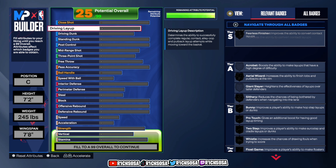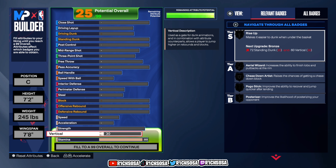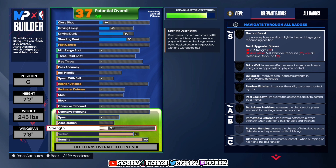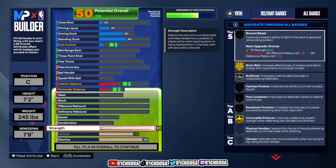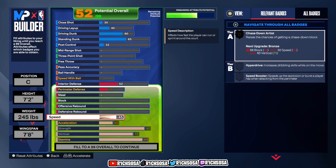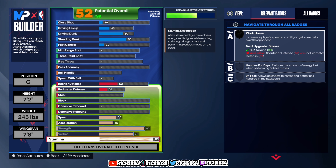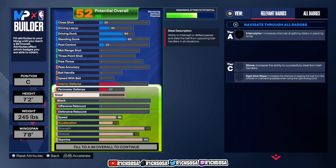The first area I want to dive into is our physicals. For stamina, put this up to an 89. For vertical, go with a 75. For strength, put this all the way up to a 92. For acceleration, go with a 45, and for speed, put this up to a 50. Remember, you get a plus four from your gate raid facility workouts, so with that included you'll have 54 speed, 49 acceleration, 96 strength, 79 vertical, and 93 stamina.